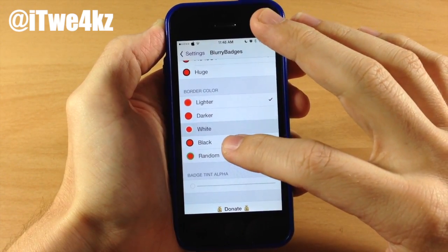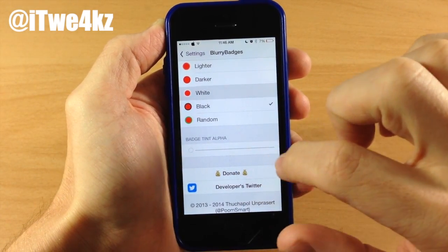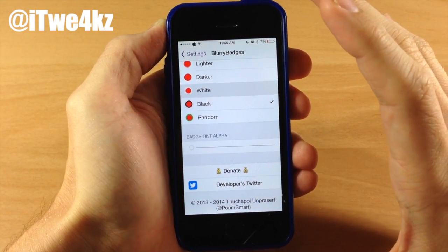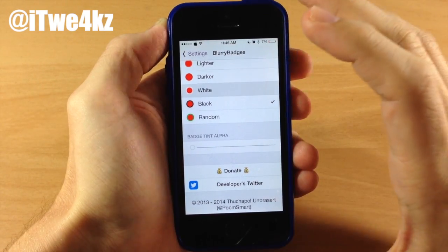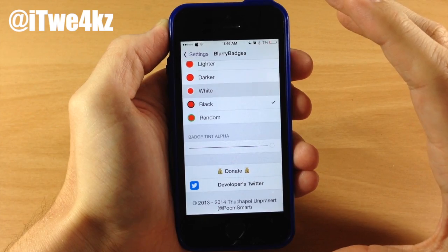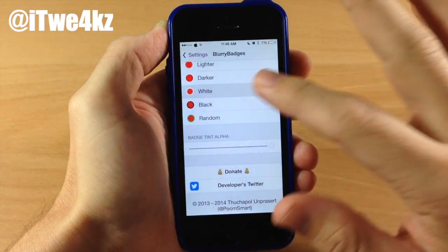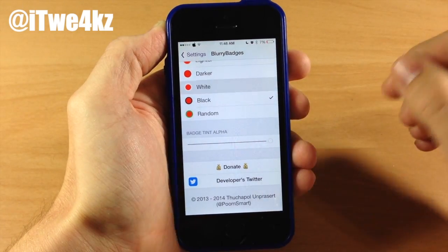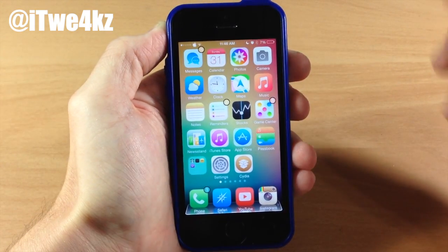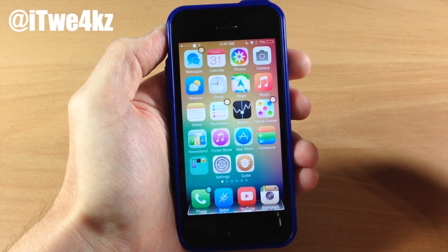Let's go ahead and do black just to make it pop. For the badge tint alpha, the further to the left you slide the knob, the more it's going to show that background color — so it's going to be more of a blur. If you go over to the right, it takes more of the actual badge color rather than the blur. So sliding it right basically removes the blur and just gives you the ability to change the border. Let's leave it all the way down so we still get that blur effect. You can see it automatically takes effect — we now have that black border around those badge notifications.